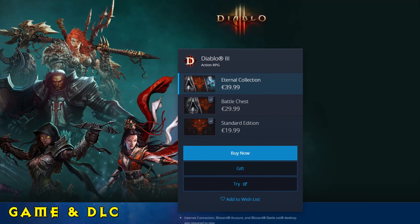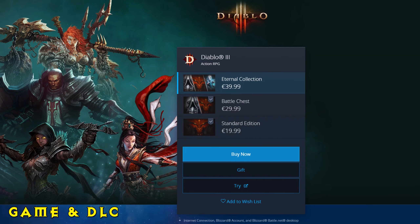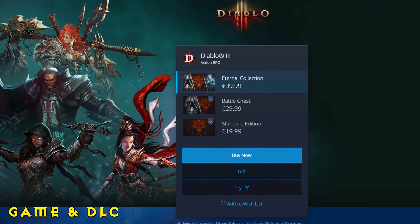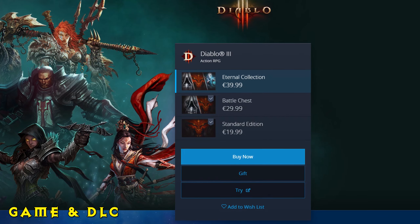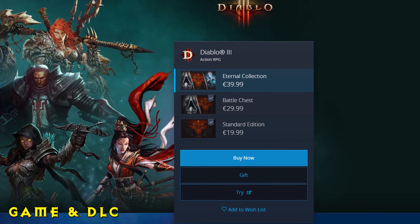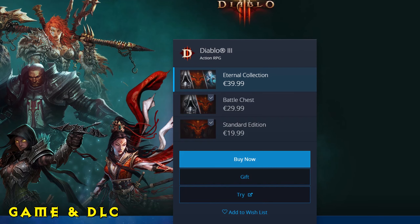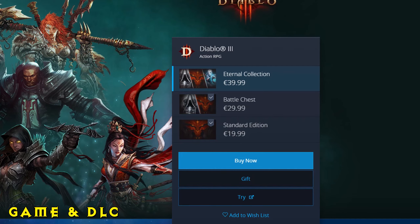If you've never played Diablo before, never buy just the standard vanilla edition. You want to buy the battle chest edition for the Reapers of Souls expansion, because this is where you'll be putting the most gameplay time. You can buy the Eternal Collection to get another class like the Necromancer, but personally I would just stick to the battle chest edition, especially if you're a first timer.